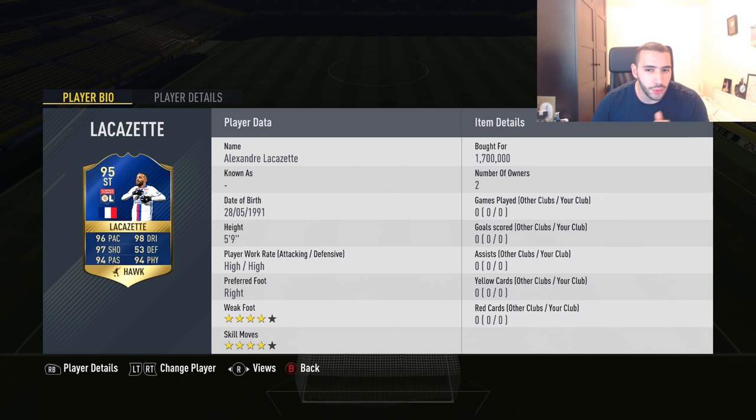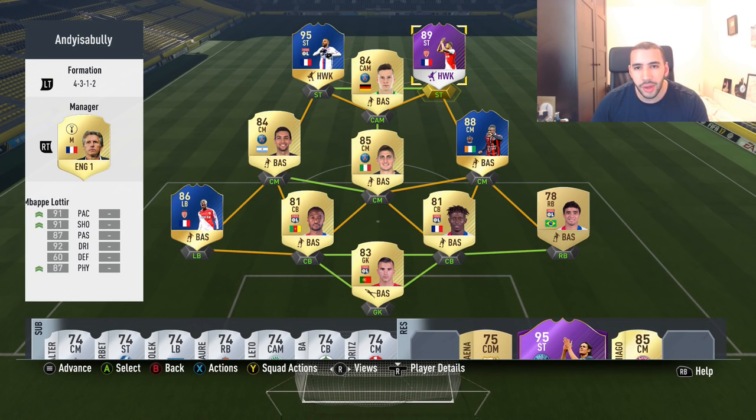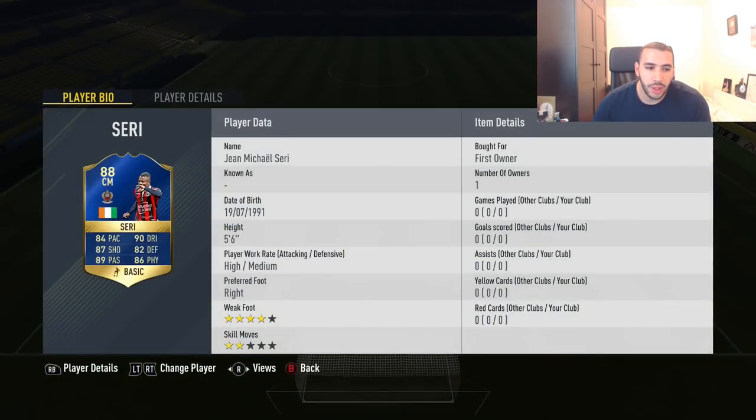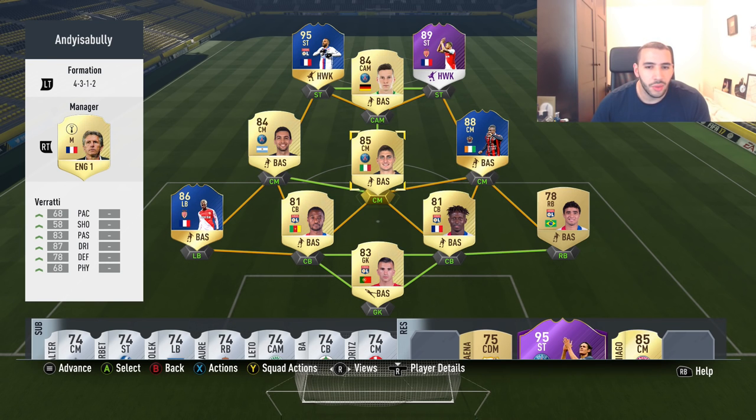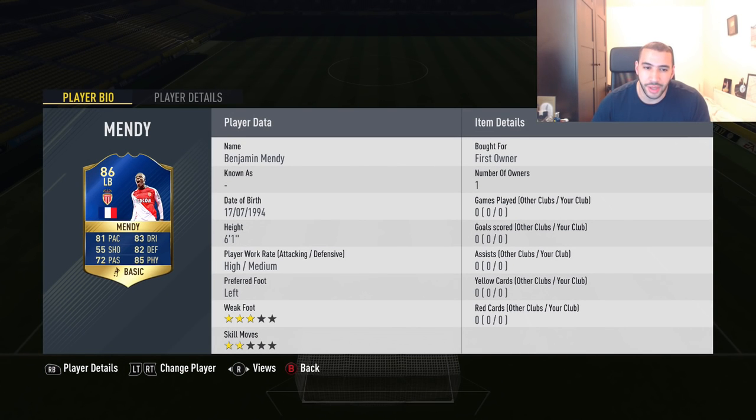High and high work rates, 4-star, 4-star — look at that, 1.7 million. And we are using Mbappe alongside him. Now we packed two Team of the Season players in the premium SBC pack. So Siri, he looks really nice. I wanted to use him in the middle, but Verratti — we have to find a use for him, especially since we've used so many players for the SBC.